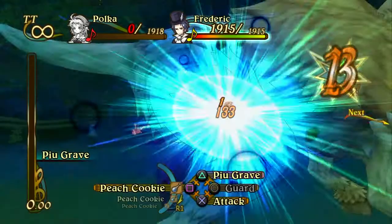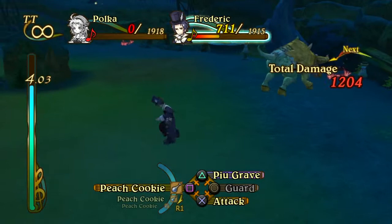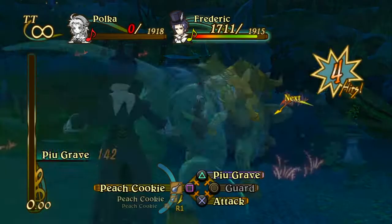As for attacks, you're just going to want to use Pew Grave — there's no need for Glowing Tails. For your item set, all you want to have is peach cookies. That's all you want in your item set for this boss battle. You don't need anything else, just peach cookies. I guess you could use floral powder, but you don't really need that — just peach cookies is fine.